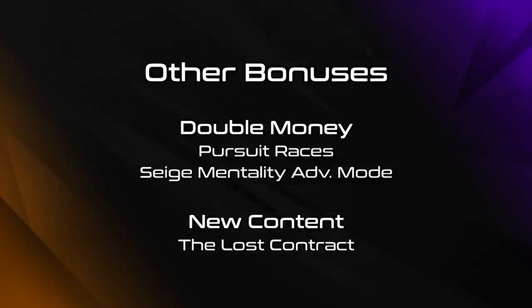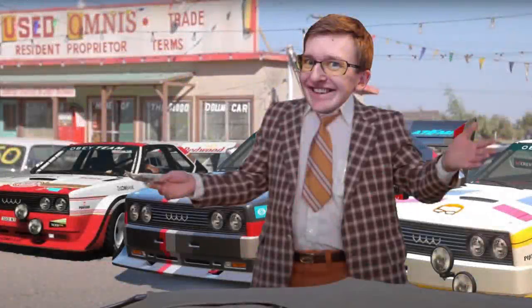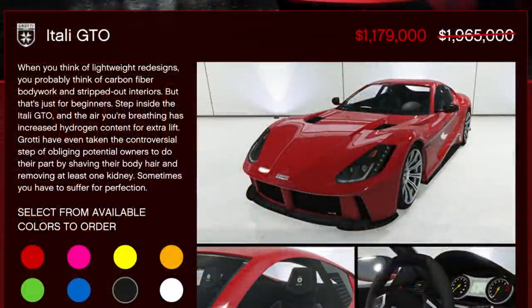Other miscellaneous bonuses this week include Double Money on Pursuit Races and the Siege Mentality Adversary Mode. The Lost Contract is also available as an auto shop job, and there's 50% off all offices. For my Deal of the Week, I'm going to continue with the Itali GTO from last week, because if Rockstar aren't going to change their discounts, then neither am I.